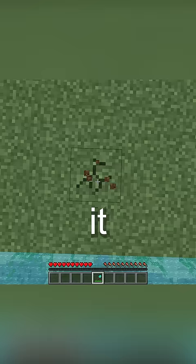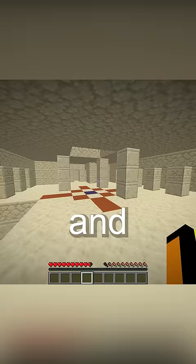What is Suspicious Sand in Minecraft? Fun fact, it can only be found in Desert Wells and the Desert Temple Secret Room.